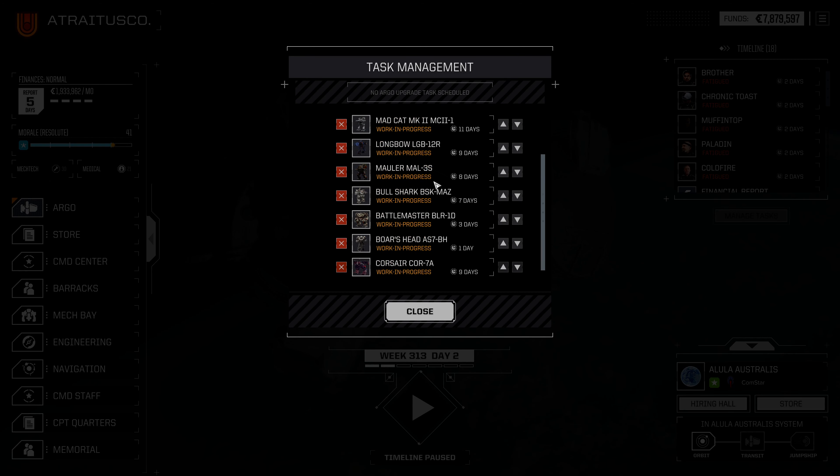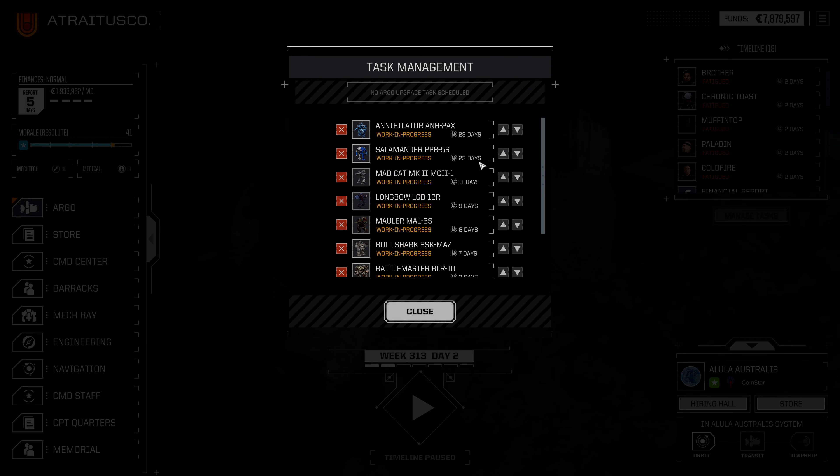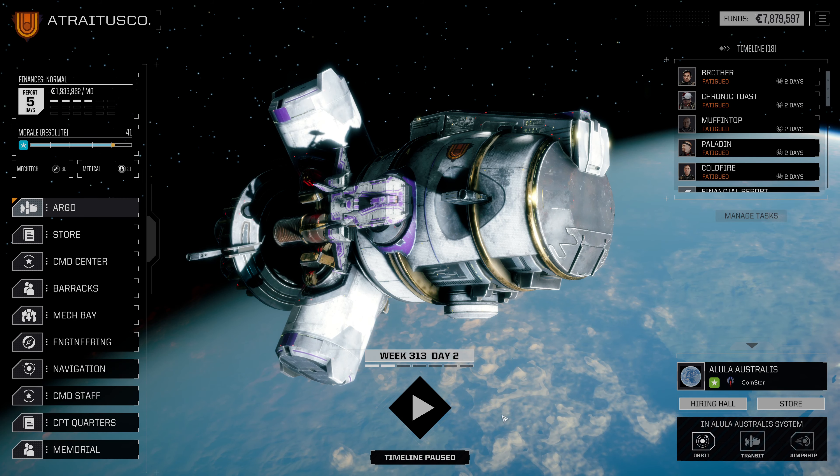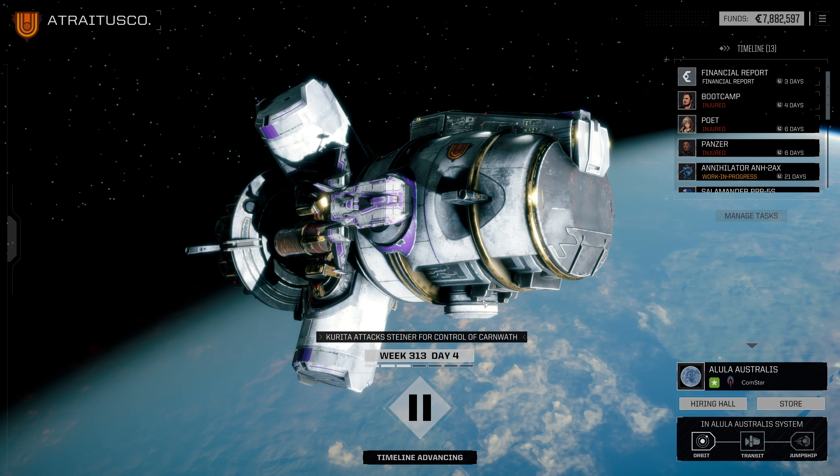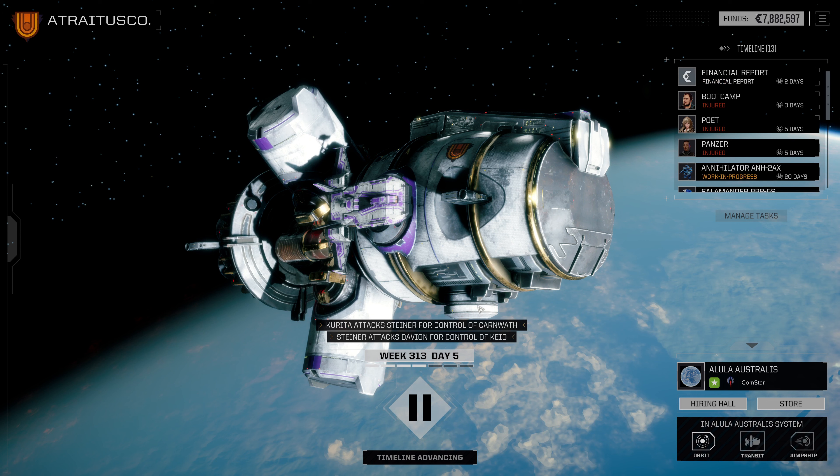We do need to get repairs done here. It's gonna take 23 days for the Annihilator and the Salamander to be fixed. That's gonna be past our financial report obviously, so we're gonna go ahead and take forward here, get our mech warriors back, and hit this financial report.